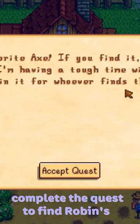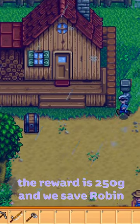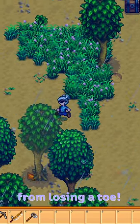I'm going to show you guys how to complete the quest to find Robin's missing axe. The reward is 250 gold and we save Robin from losing a toe.